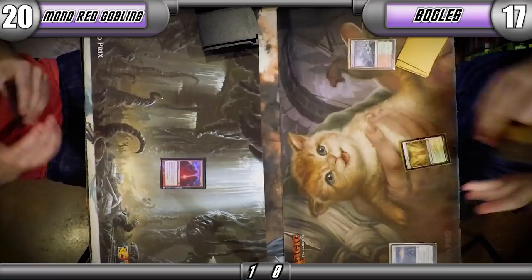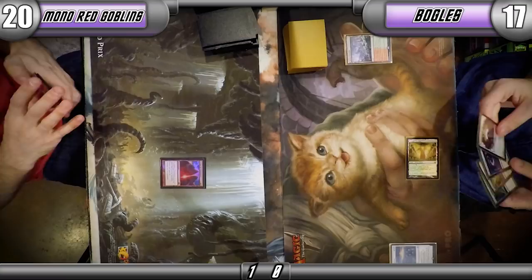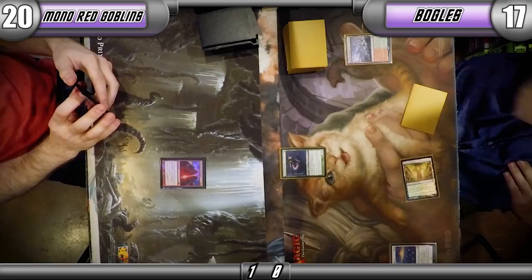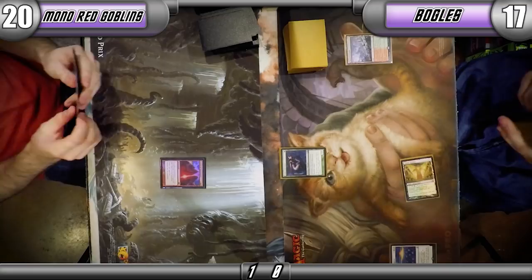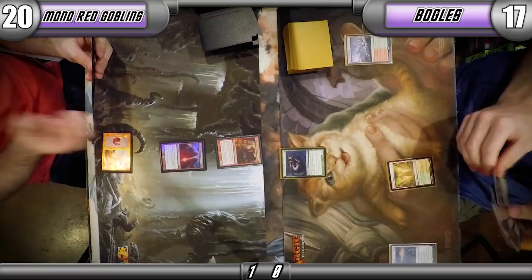Leyline of Punishment turns off the Daybreak Coronet lifelink — and I have a Spirit Link in the sideboard that gives target creature lifelink. Just like with burn, lifelink is pretty hard to beat when you're playing a red deck. You want to do as much damage as quickly as possible, and your opponent gaining eight or ten life per turn really messes up that plan.